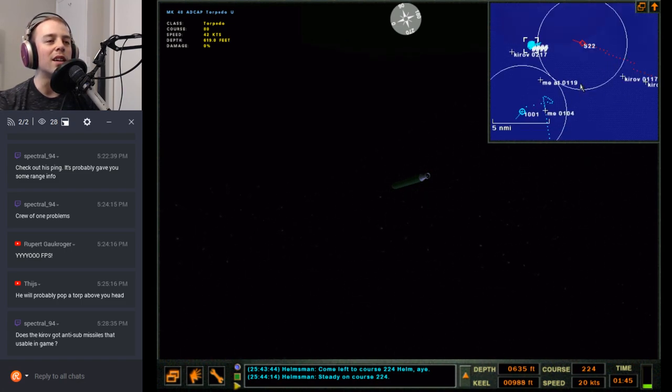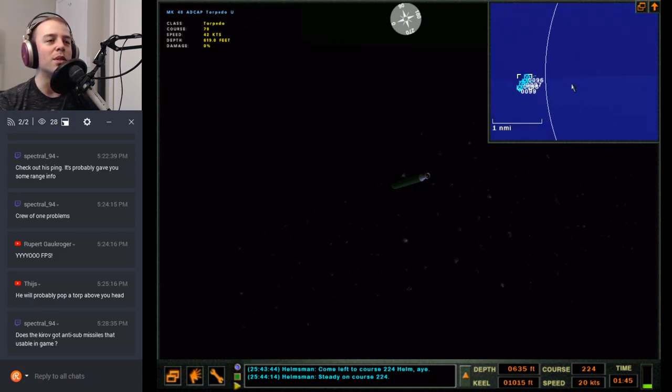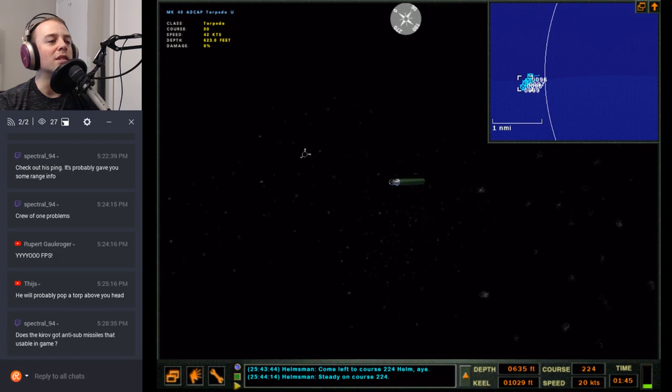Viewers close to 30 — hello everyone! I can't see all the other torps, it's too dark. They're at such a depth that they're not cavitating, which is nice — but if you're trying to hug them to the layer, that's not always feasible without cavitating.